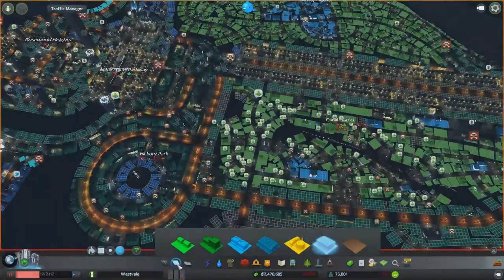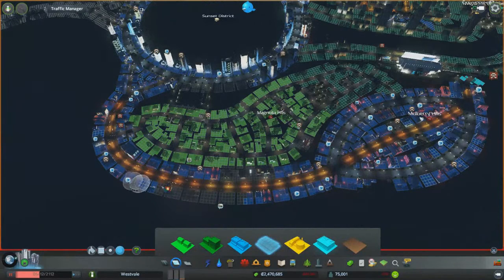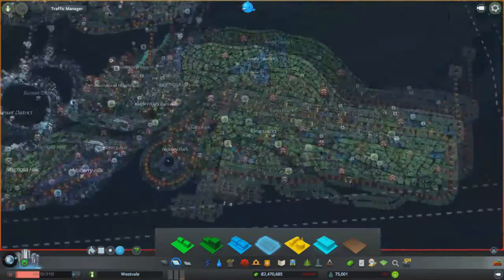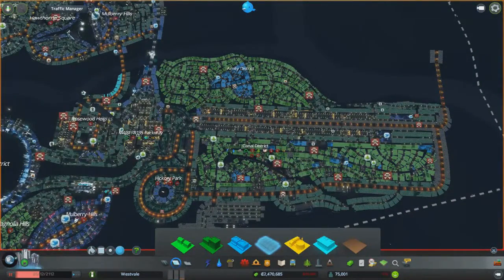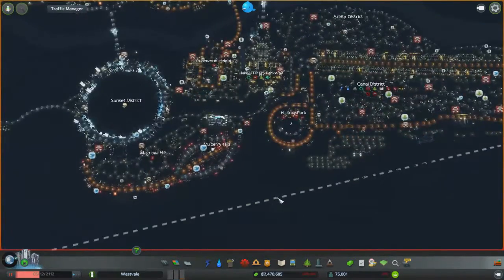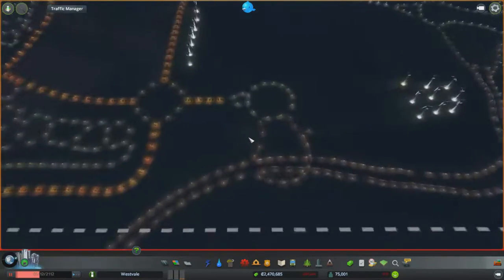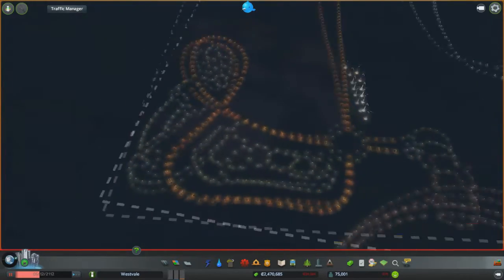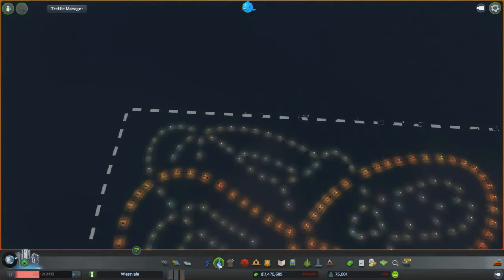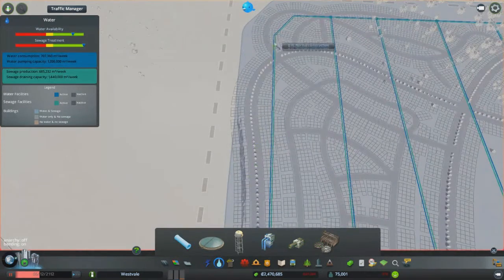This cargo terminal is supposed to have big queues of vehicles but it's just not really working right now. We also need to move some commercial around — we've got Mulberry Hills as a big shopping and leisure district, Sunset district, a bit in Amity district and around Rosewood Heights and Canal district, but overall not that much. I think we could do with one big massive commercial shopping district and build proper shopping malls there.